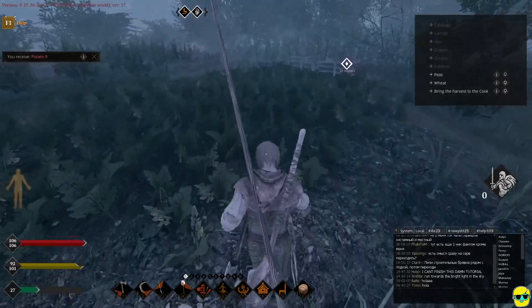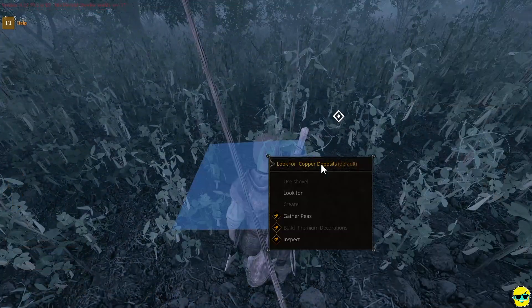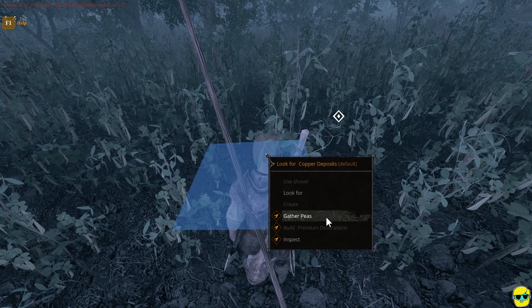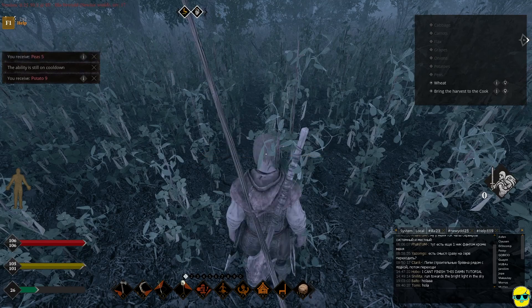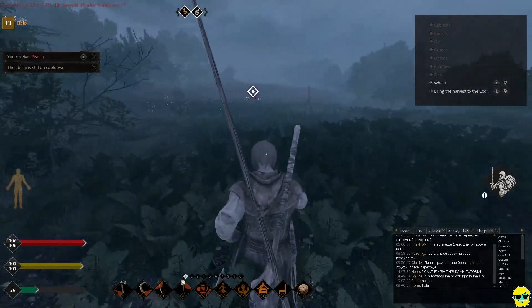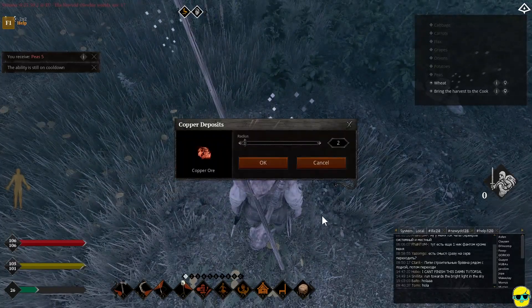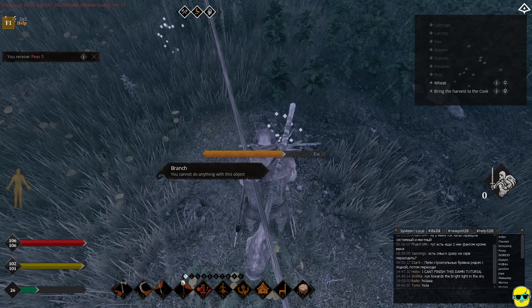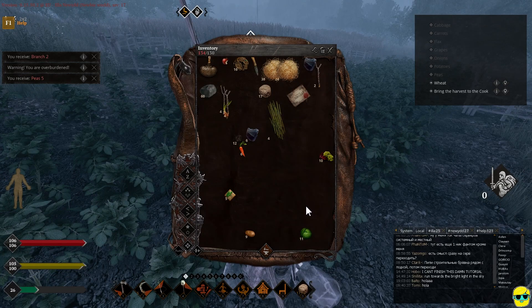We don't really need any more carrots — they're over here by the carrots and the onions. Gather peas. Now I marked the action as default, but I don't know if that just marks gathering as default. I'm doing gathering a lot right now. So can I just left click? Left click is the default for gather branches — correct. Oh, I'm overburdened. There's a drawback to carrying this much stuff.